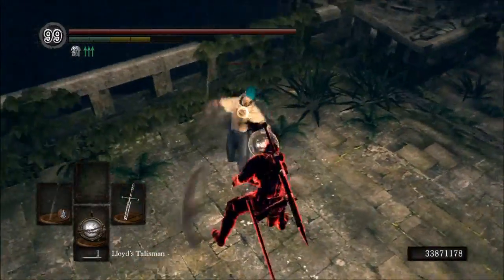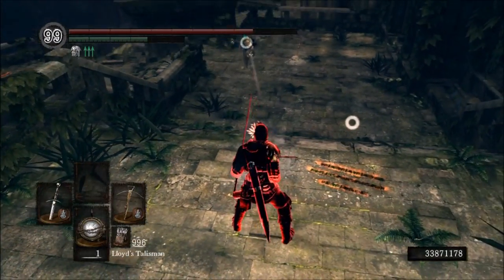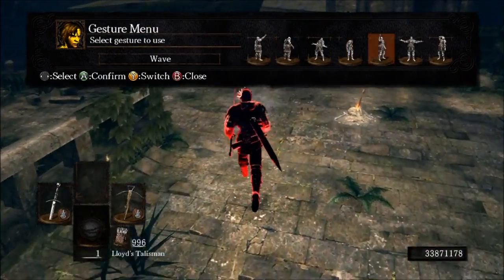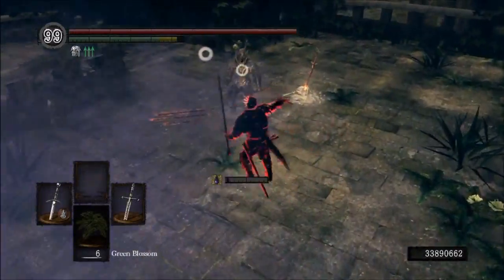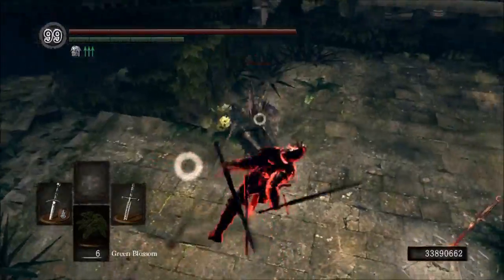Moving on, tip number four: knowing the length of your weapon and the length of your opponent's weapon. It's something you can really take advantage of if your reach is longer, or you'll have to play more defensively if your reach is shorter. You'll have to compensate if you have a shorter weapon, but that's just the way it is.